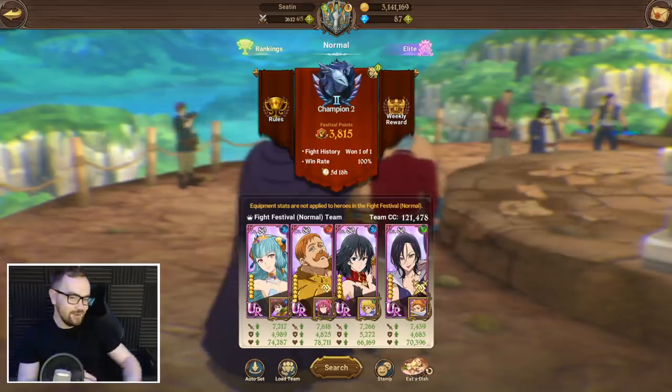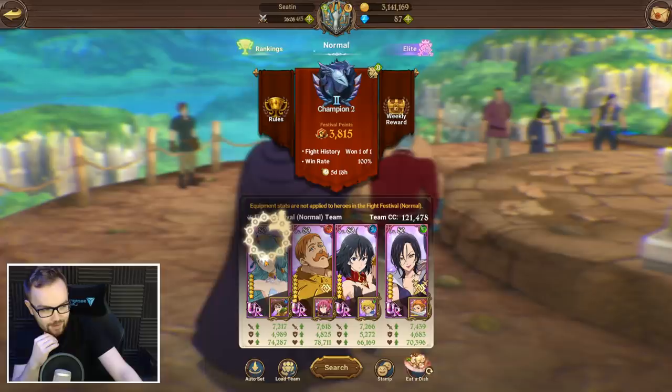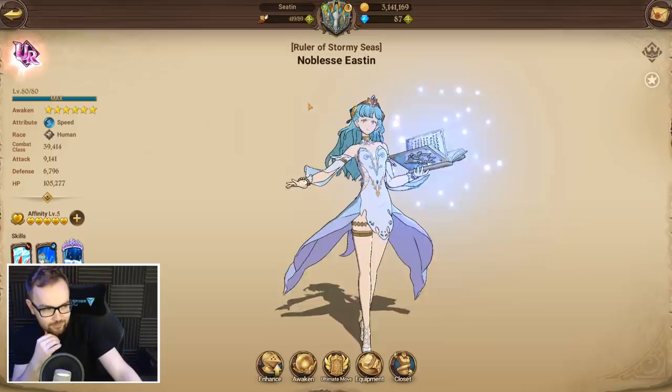Ladies and gentlemen, in today's video we're going to be having a little bit of fun with the brand new character Blue Easton, and I think she's going to work really well alongside Escanor and also Lillia today.